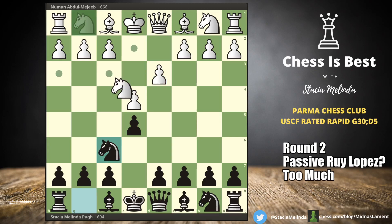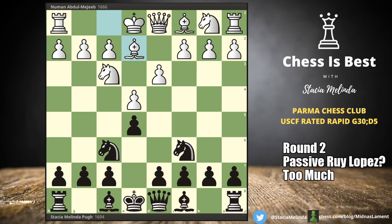He went knight to f3 and I went knight to c6, he went bishop e2, and now we basically get a Spanish without the Spanish — we're playing a closed position with d3. It's more like a closed Italian. I feel like that bishop should be on c4, and instead it's on e2, which is an inferior square, which is why black is probably already at least equal here.